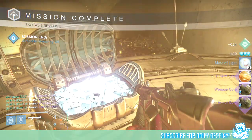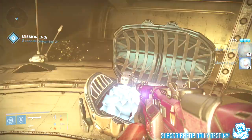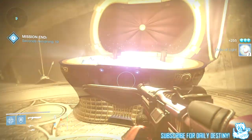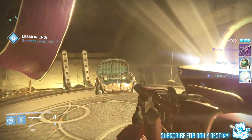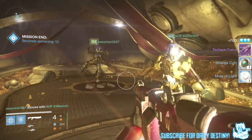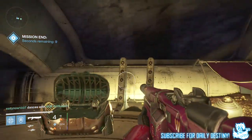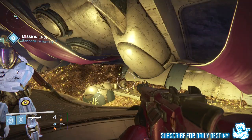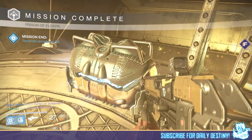Moving on to level 35 with my Titan, I got a Radiant Light, a Weapon Core, an Armor Core, seven Motes of Light, three Strange Coins, and the Detection Force fusion rifle — one I actually hadn't seen before getting it, so I'm quite pumped about that. Overall on my Titan I got some decent loot: a few Radiant Lights, weapon cores, armor cores, and four weapons — Her Mercy, Patience and Time, Her Benevolence, and the Detection Force.